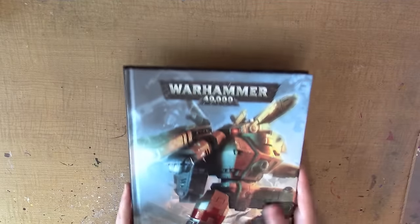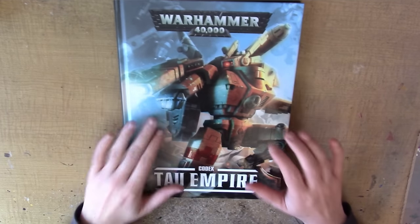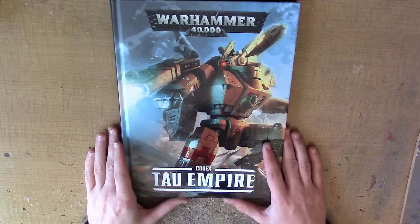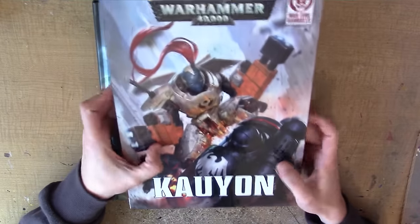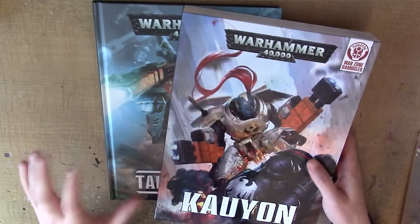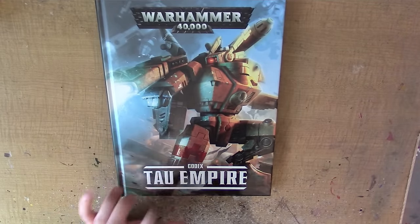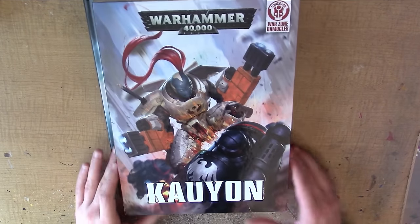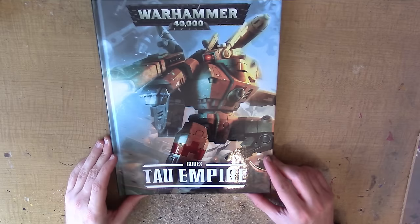It was a longer video than normal, but I did want to go through the formations in detail. I apologise — my iPad kept going off, I should have muted it. So, Codex Tau Empire: not a lot has changed. I've read online that if you have this supplement you can use it alongside the old Tau Codex, because all the new stuff is in here. You will notice that the Tidewall Rampart is not in this Codex — it is in the companion Kauyon book. I will be going through both books and the fluff and rules for the Kauyon book in another video, which I'm hoping to get up this week — and we will look at the Tidewall Rampart in a bit more detail there.